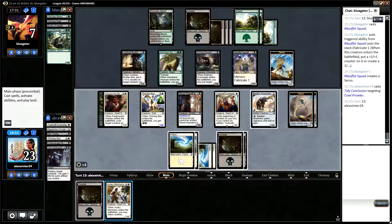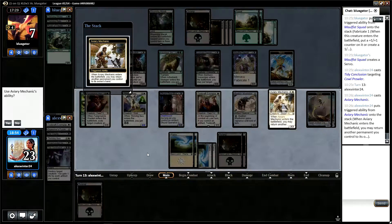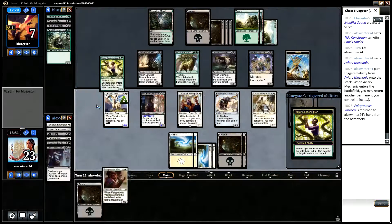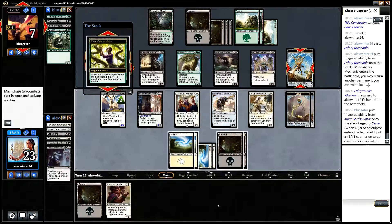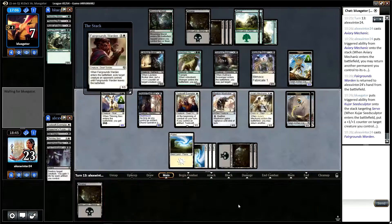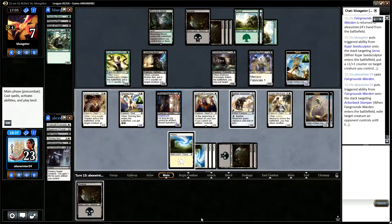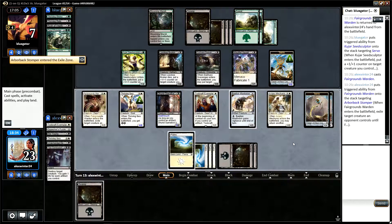Let's do that. I think we take the Arborback Stomper because it has the most power. So if we attack now we have seven power to their five, so two things get through. The blocks don't line up great — we're only getting in for two. Do we attack?